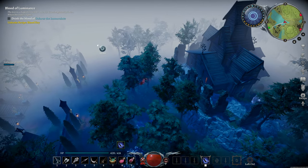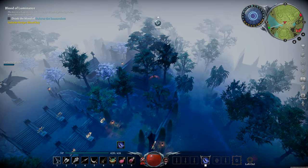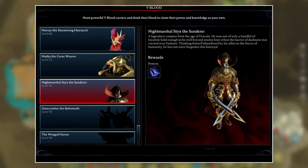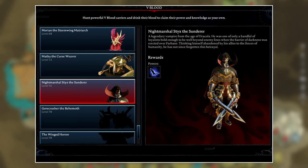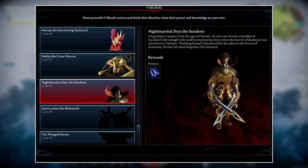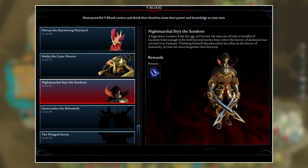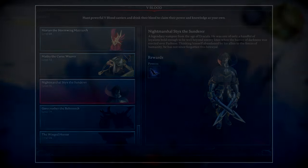Getting this is going to be more of an end-game unlock because you have to kill a V Blood enemy called Knight Marshal Stinks the Sunderer, who is level 76. You'll want to be around that level — in duo or quads you can be a bit under, but solo you'll want at least level 76. The only reward he drops is Batform, and the fight isn't actually too difficult because of one mechanic.